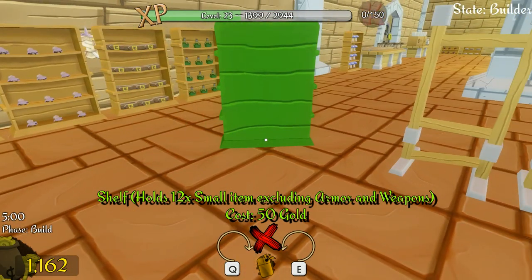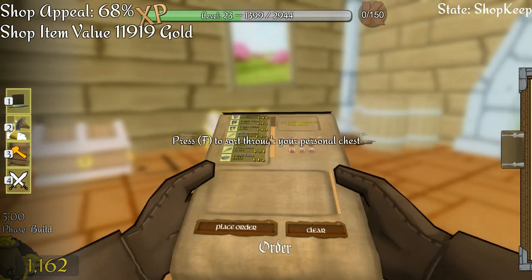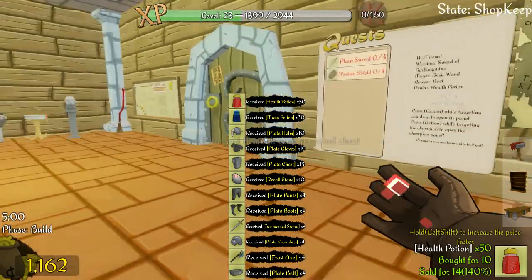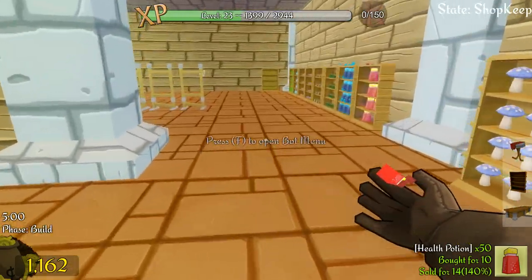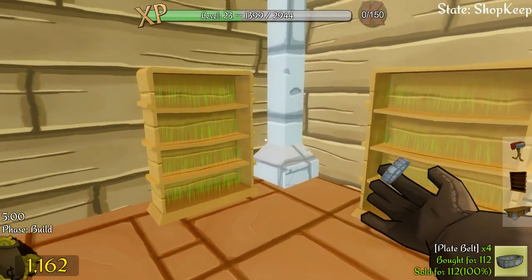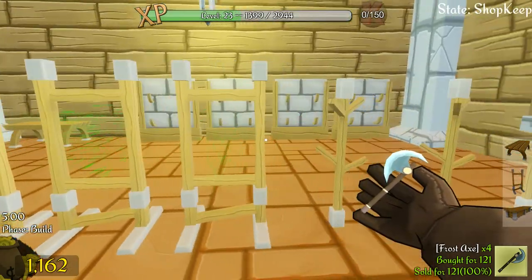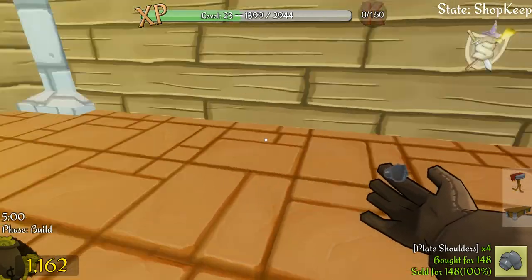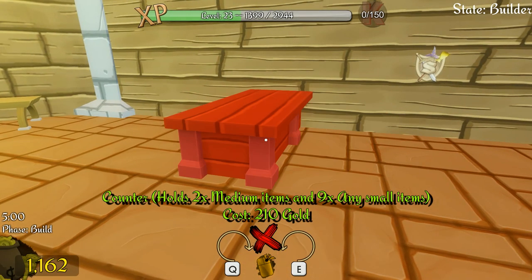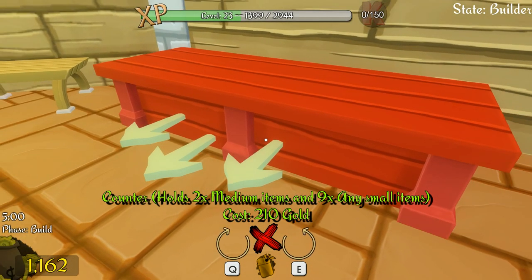Let me go back and check what else we got. Plate shoulders — those need to go on a stand. I can put the health potions in those two stands there. The frost axes can go on a table or on weapon racks — I'll do frost axes all down one side. Now for plate shoulders I need one of those shoulder display pieces. I want to turn it around and put it right there.